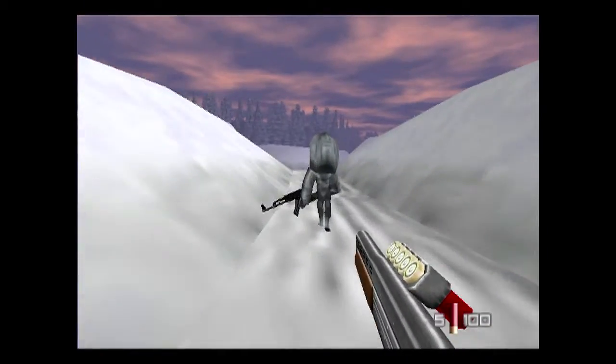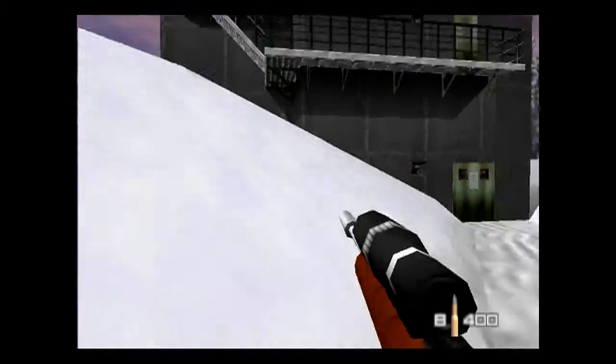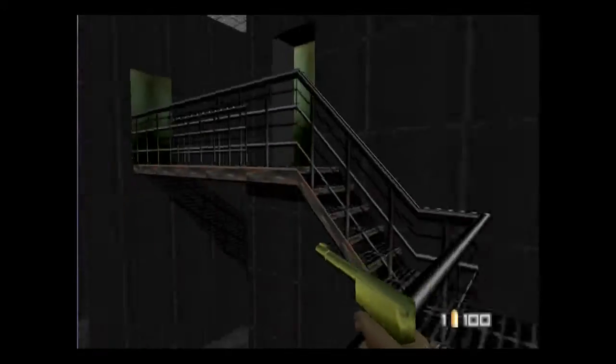I think his face somehow glitches up and he doesn't spawn right. So anyway, we go to the tower — the satellite dish — and we want to go in to complete our first objective, which is to power down the satellite.